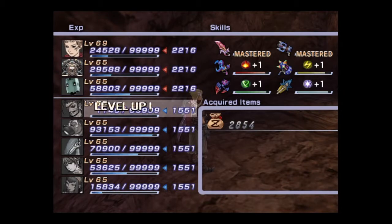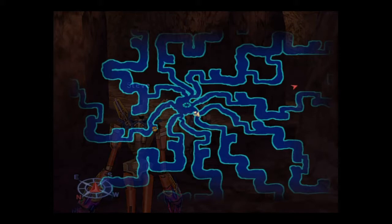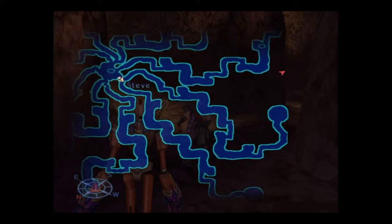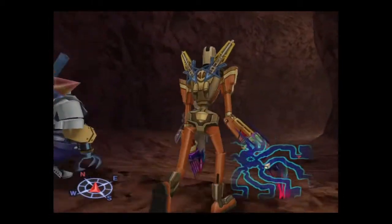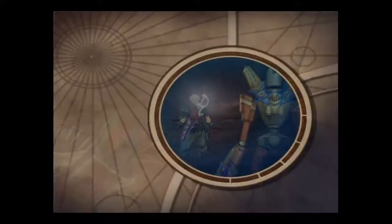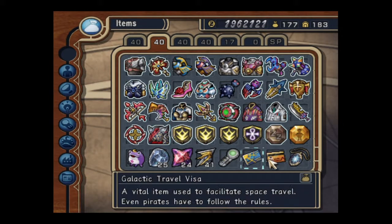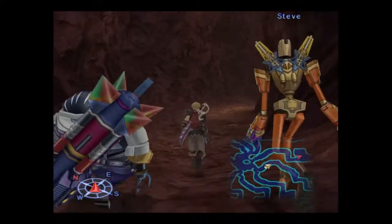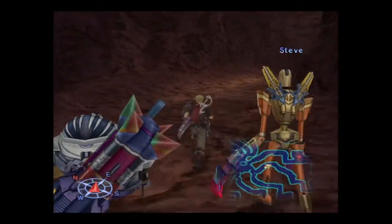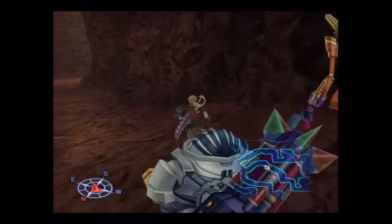I've also managed to master quite a lot of the weapons. I've got all of these seven swords mastered, and nearly all of my allies are mastered as well. If they're not mastered by the time I get through Mother's Lair, I've got a ton of Exciting Shards, Omega Crystals, and Hyper Crystals to sort that out. No problem there — everything's going to be mastered by the time I finish this game.